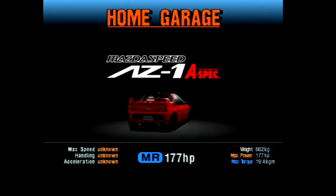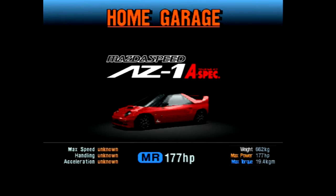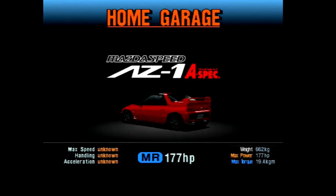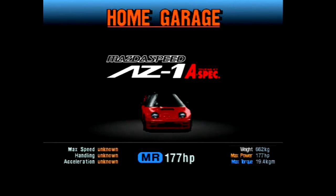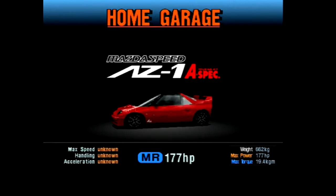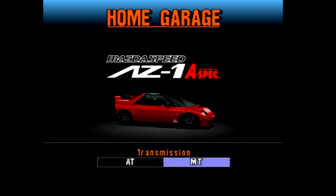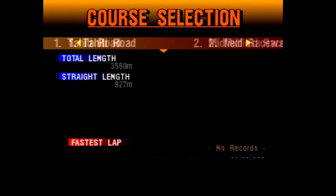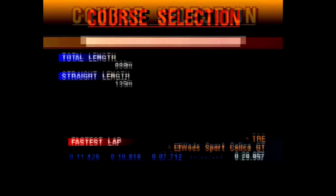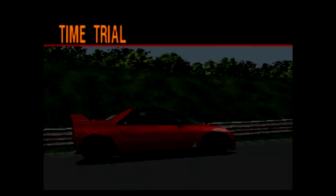I love the Mazda AZ1. It is probably my favourite of the kei sports cars, but it's probably not going to do well again. Mid-engine, rear-drive, 179 horsepower, not particularly impressive torque, and 662 kilos of weight. Pretty standard kei car stats. It is going to get six laps of the Motorsports Land track to set the best time it possibly can. Our current leader is a Suzuki Escudo at high speed condition with a time of 27.710.